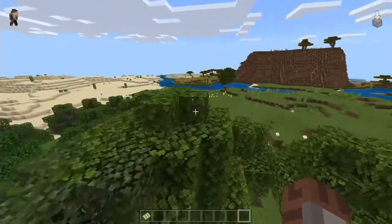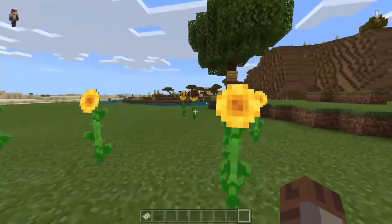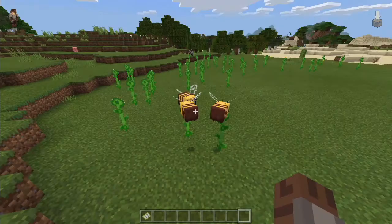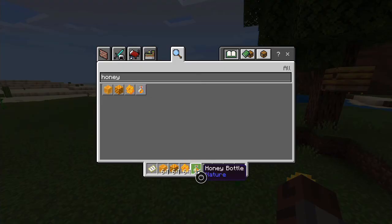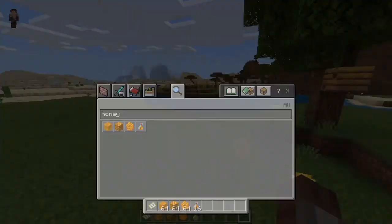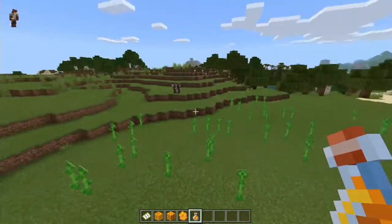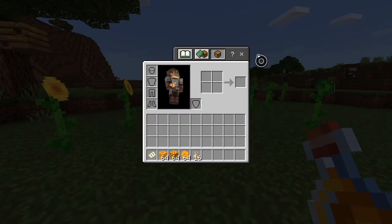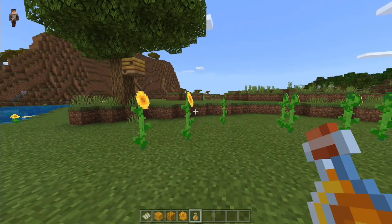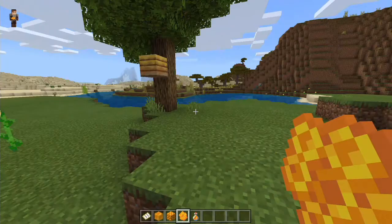Okay, here's some sunflowers — there's a bee! Hey guys. Check it out. Can we do anything with this? So we've got honey bottle, honeycomb. I think the honey bottle gives you an effect. Do we need to be in survival to see that effect? Probably. Honeycomb — can we eat this? I think it's food. Honey block.